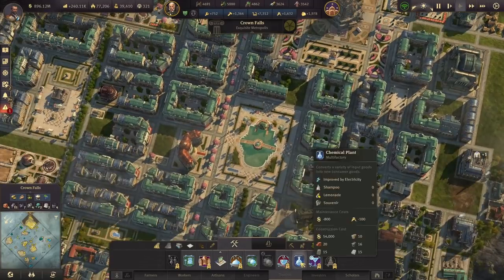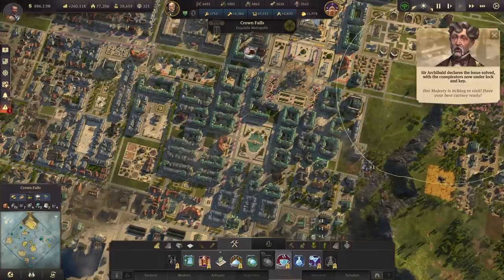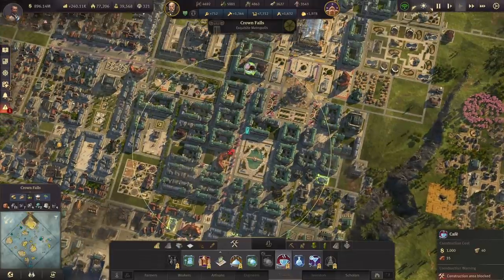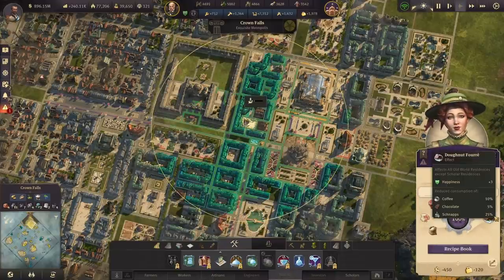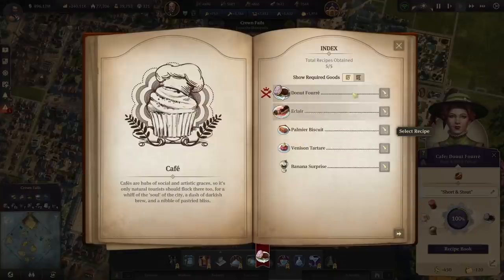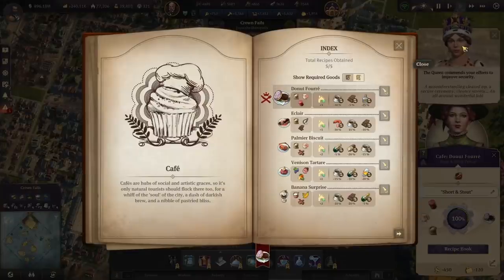Before I do that, I'm going to - Her Majesty is itching to visit. Yeah, I know - Her Majesty's itching, she's just itching to get the day started. So this recipe book here - a misunderstanding cleared up, a secure ceremony, cleaner streets, an all-around wonderful job.